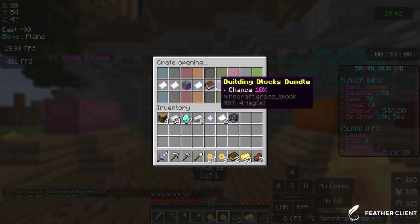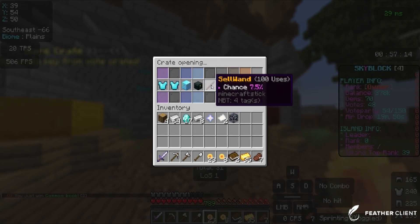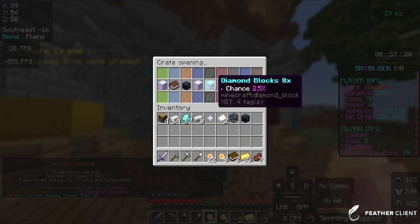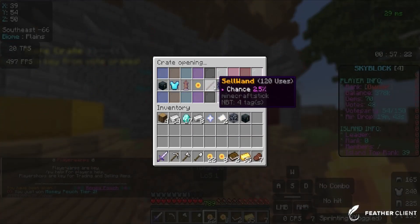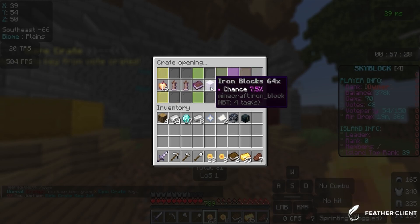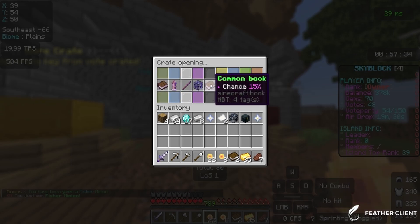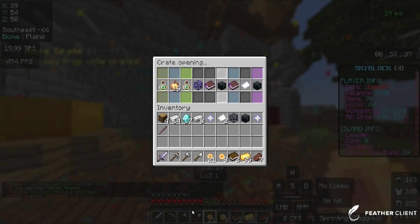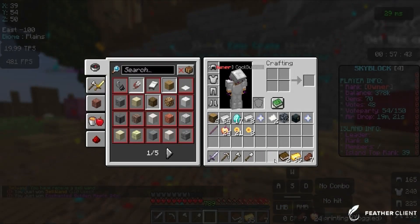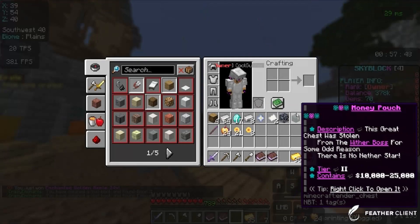Let me show you guys what you can win. Let's do the epic crate. I'll open two more keys — fisher minion, not bad. And then this is the last one. Let's open it up — I got an execute. Let's see how much money I get.